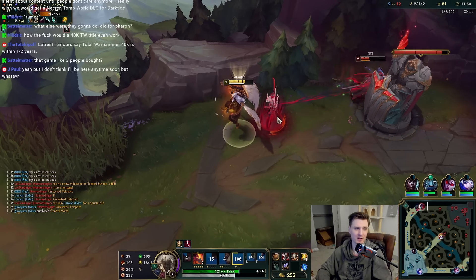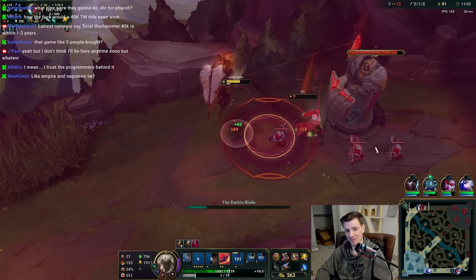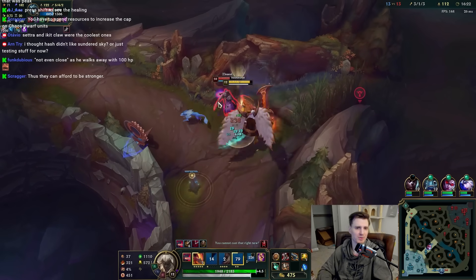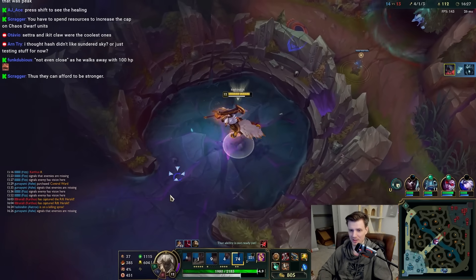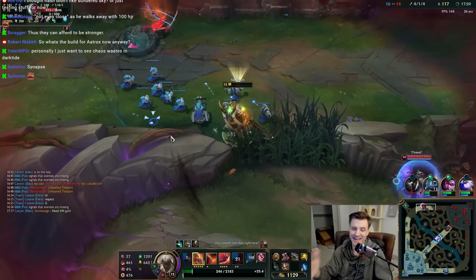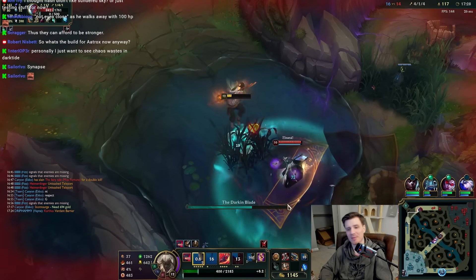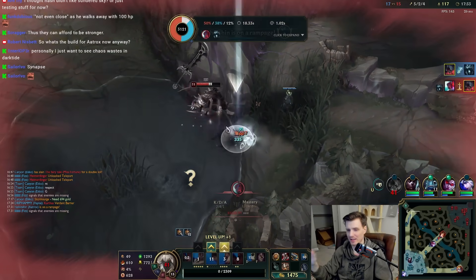In addition to Sundered Sky, I've been going Eclipse a lot. Why? Because Sundered Sky heals you and Eclipse shields you. Sundered Sky heals based on pre-mitigation numbers — it just heals 140% of your base AD plus 7% missing HP, unaffected by armor. Eclipse just gives you a shield. Because armor pen in this game is really not very good right now, items that don't need armor pen are performing well. Black Cleaver is quite bad right now, so Eclipse and Sundered Sky are doing really well on Aatrox.